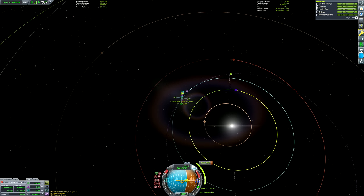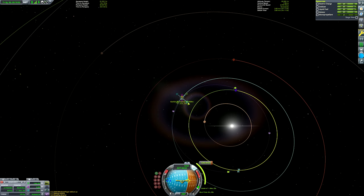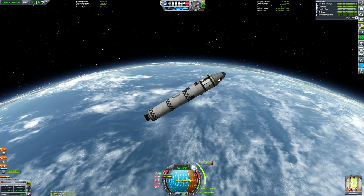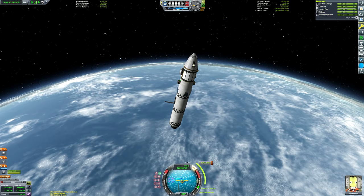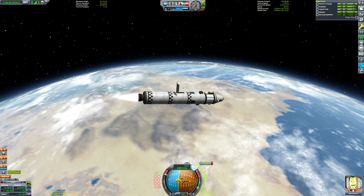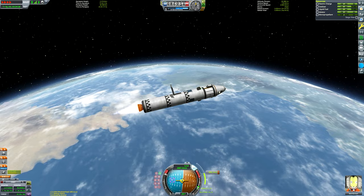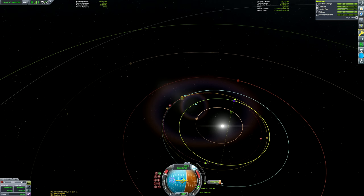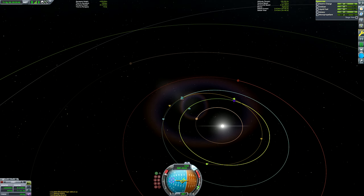Here you can see me adding a maneuver node, dragging it out to about 1,200–1,250 meters per second, making sure the dotted line fires backwards along Kerbin's orbit so we end up in a lower orbit around the sun. Then use your mouse to drag the center of the maneuver node and keep spinning it around Kerbin's orbit until those gray orbit indicators line up for an encounter. Eve has a massive sphere of influence — second only to Jool — so it's pretty easy to get an encounter.